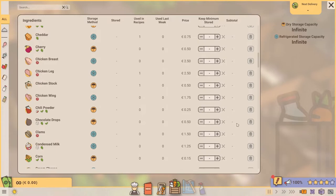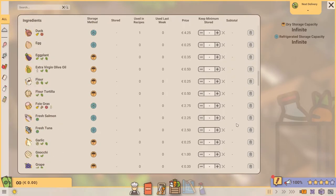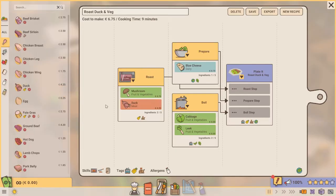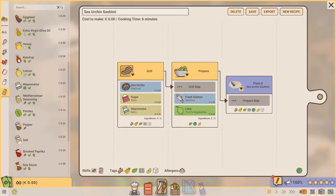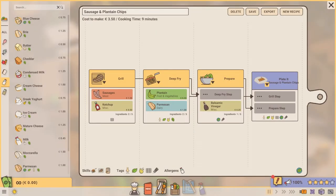In response to your suggestions, we've added 25 new ingredients to the free play mode recipe editor, which brings the total amount to almost 100. We'll be adding these to the campaign as we continue to expand it.